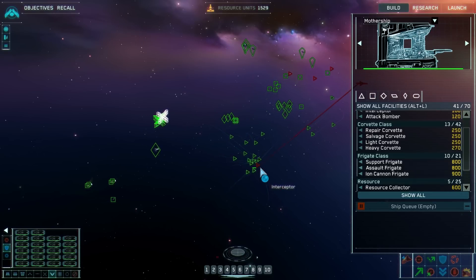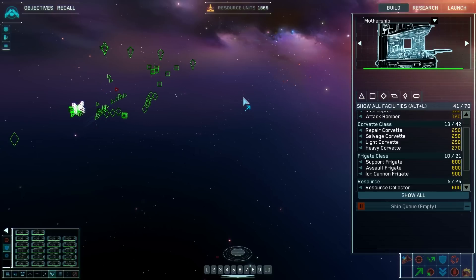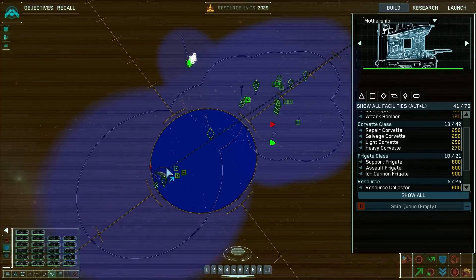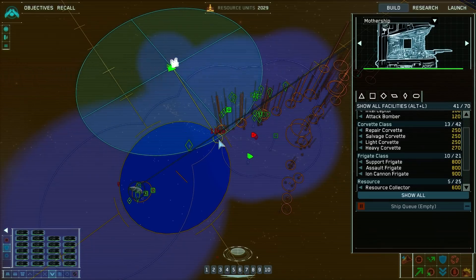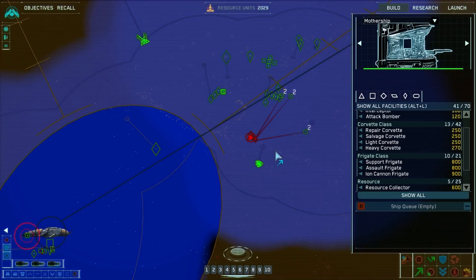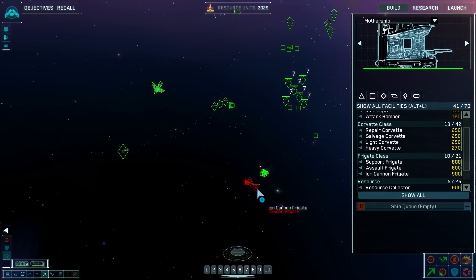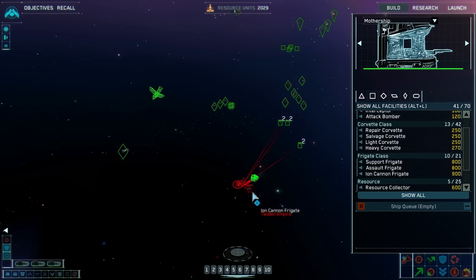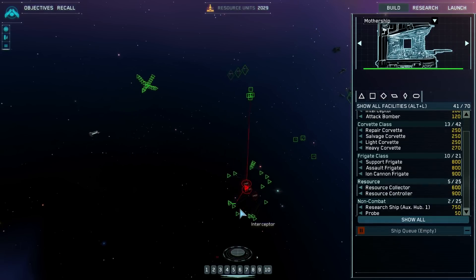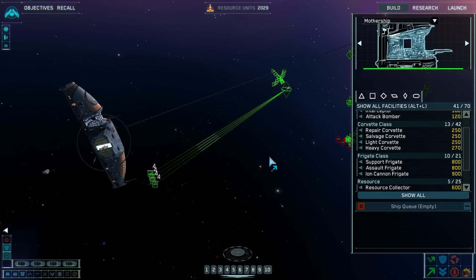Strike group receiving fire. At this rate I think we need more interceptors to take up the slack. Group seven has defeated the enemy. We're doing okay — capturing some ships. Iron cannon frigate spotted — oh god, what do I use to take them out? I could use group seven. Heavy corvettes as well. How many did we capture? We did capture some. Group nine is badly injured — sending them to dock for repairs.